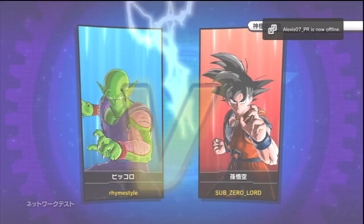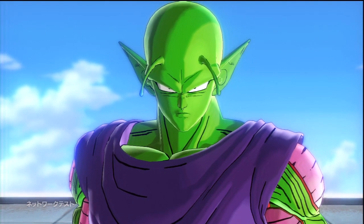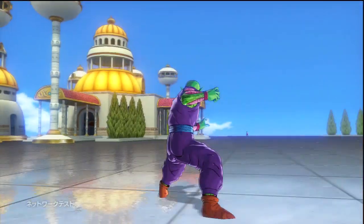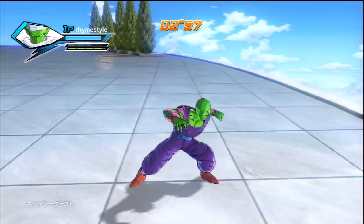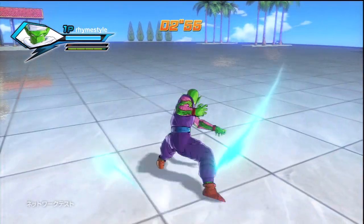My computer is like on fire right now because it's encoding so many videos. So the way it works is when you get into the match, you have your basic attacks. Here's Piccolo — pressing Square is just basic melee, pressing Triangle is kind of like the charge melee.